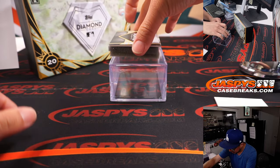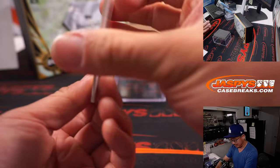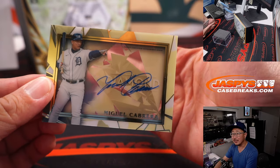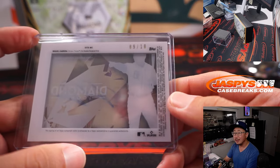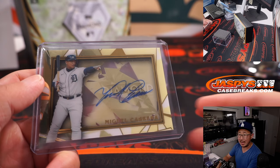And the last one here is — wow, nice — a Miguel Cabrera autograph, nine out of ten. I like that look — a little bit of a shadow box, see-through kind of design. I'm digging it. That goes to Detroit, and Detroit is a number block team. No one picked up Detroit, so it went into a number block — Detroit nine. Steve Herrick has number nine. There you go, Steve.